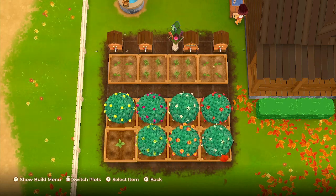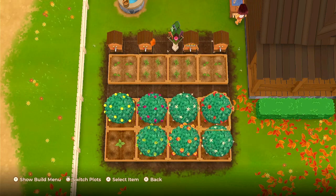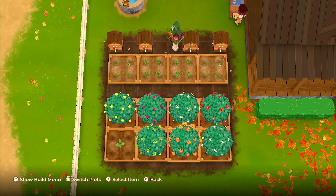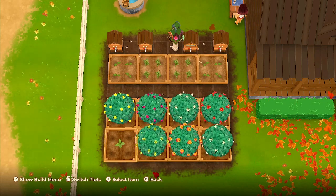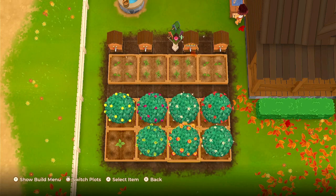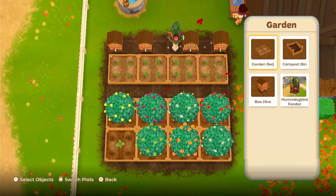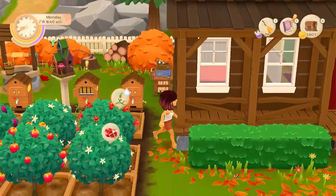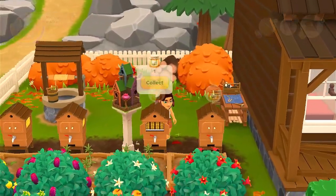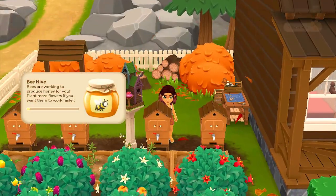As for here, do we need to keep all of these trees? I guess we'll keep them for now. I really just want to have a whole bunch of mulberries because I need more silk. Maybe we'll destroy some more of these later. But we do have one honey that's ready right now — I'll take it.